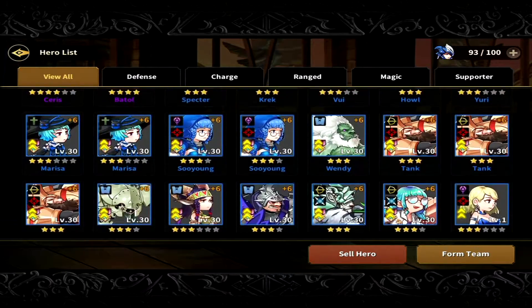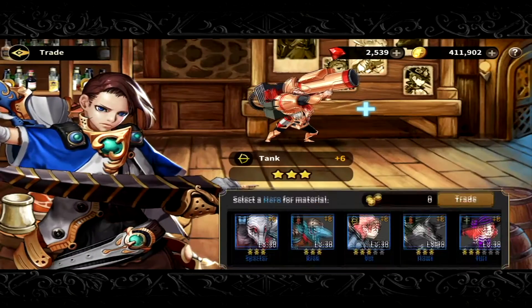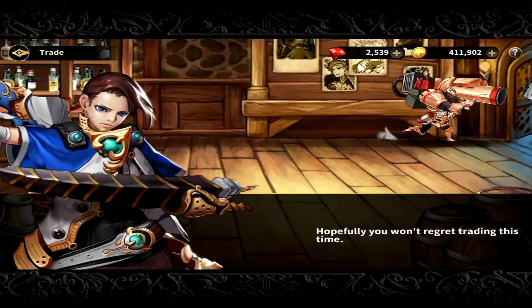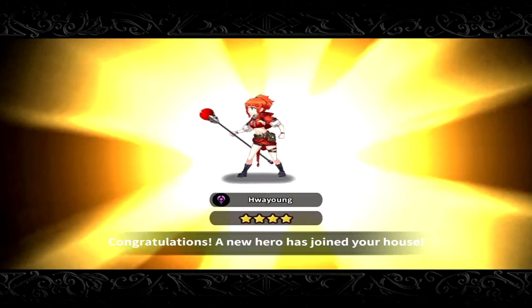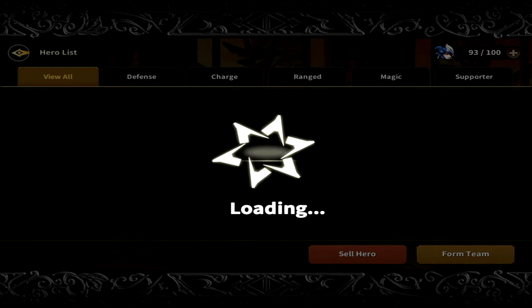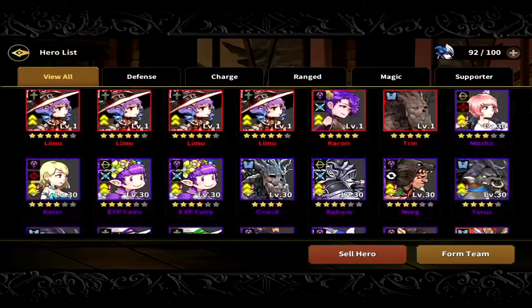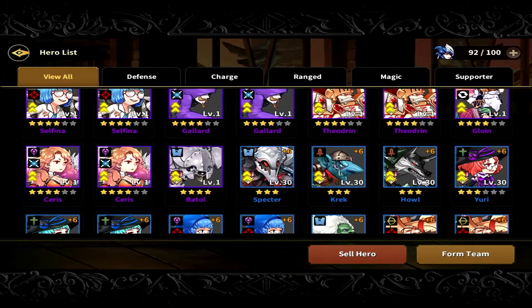Let's click on Tank and trade in with a random character and see what we can get. That's not bad — I already have a duplicate of her. Like I said, you can have a chance of getting one of the disciples, because the disciple hero level ranges from four to six, so if you can get a four star disciple you're good to go.